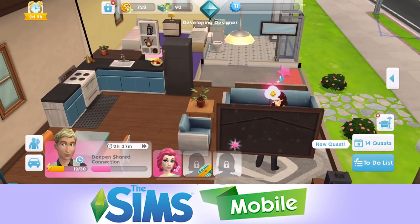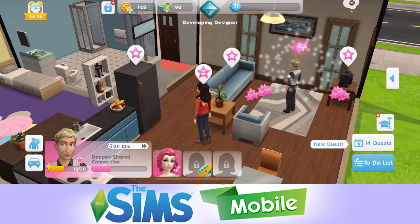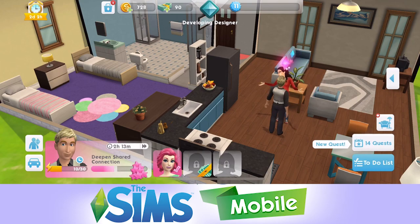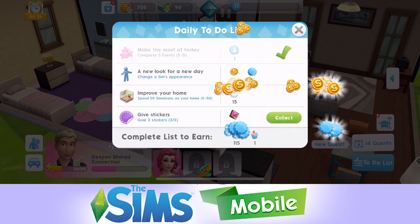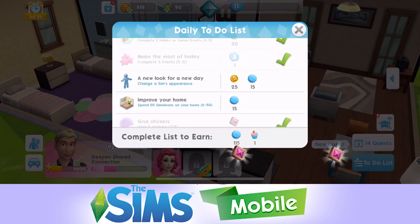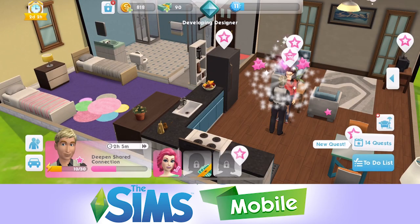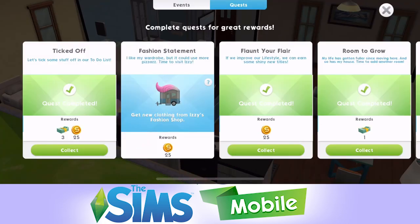He's changed, by the way - he had his red top on last time but we've made him a bit posher. The reason was because we have to change a Sim's appearance in the daily to-do list, and that's on every single day so I just went in and changed his appearance. We also have to spend some money on our house. We've got so many quests that we've completed - let's collect these rewards.